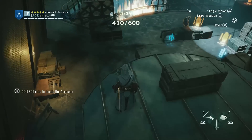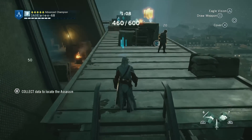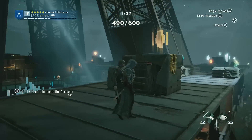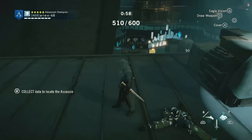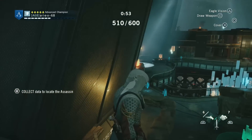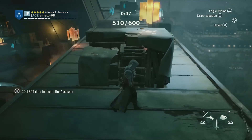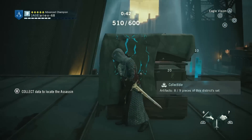From here I can see what looks like a cafe and a restaurant. Another Nomad artifact is just on the other side of the perimeter. From this position I can see two restaurants and the cafe. This last one completes the full set of nine artifacts in Occupied Paris.